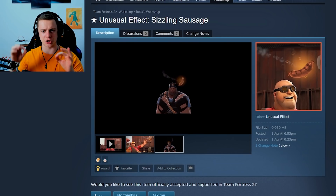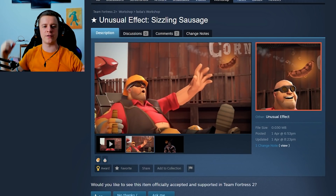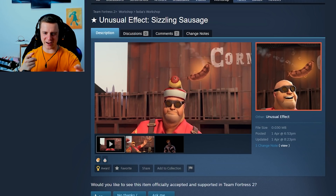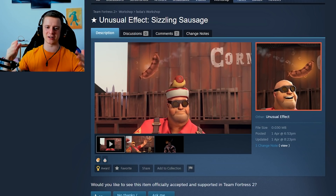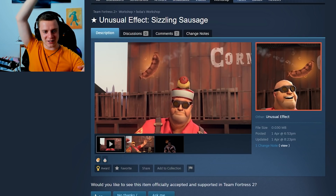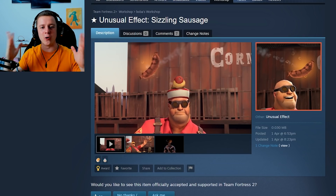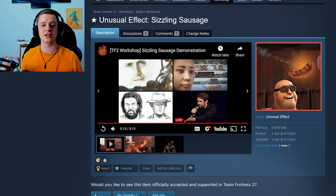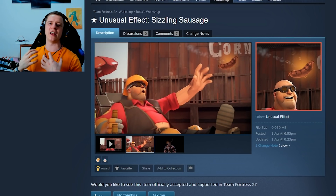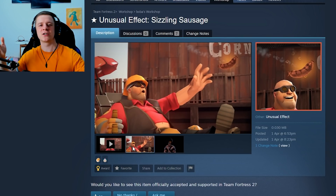Let's move on to the Sizzling Sausage unusual effect. This is a circling unusual effect in the form of a sausage. I'm usually not a big fan of the hot dog hat, especially as an unusual — it's like one of the worst unusuals you can get. But if there's a circling sausage around your hot dog hat, that's god tier, especially if you use it on a fat engineer with a level three chin and a Rancho Relaxer. Funny, funny sausage.